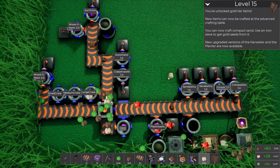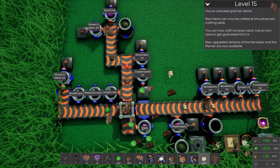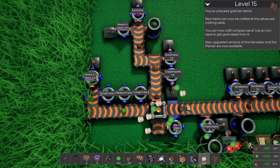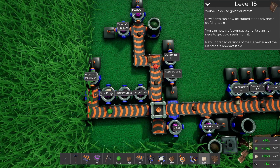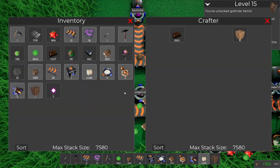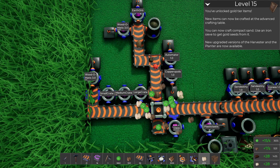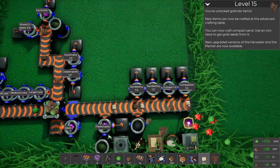Welcome back to Flexible Games where we are playing Assembly Planter. I got another Wood-o-matic, and all the wood in here is being fed into the small crate maker, which is then fed into a medium crate maker, which is then fed into a large crate maker. We've already got a large crate out of that, which is glorious.